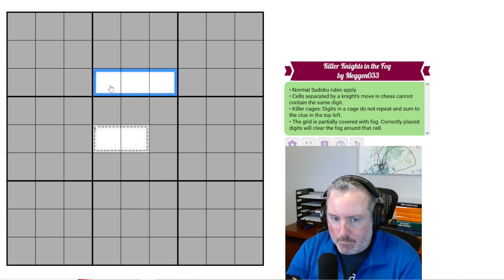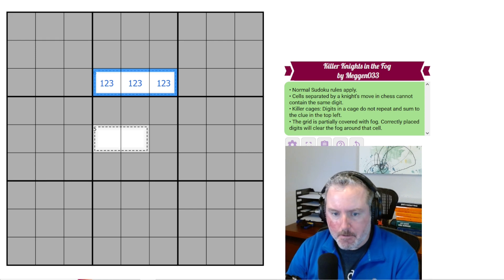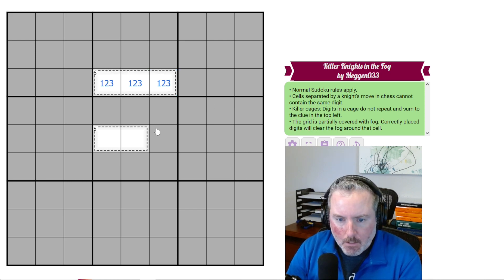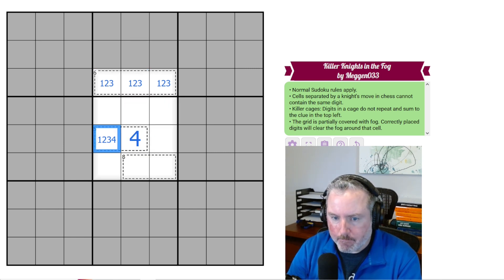So first off, a 3-cell 6-cage is always 1, 2, 3. The 5 could either be 1, 4 or 2, 3. Now this cell can never be 1, 2, or 3 because it sees all of these. So this has to be 4 and 1, which means these are not 1.